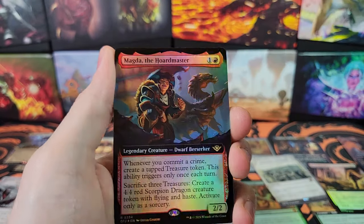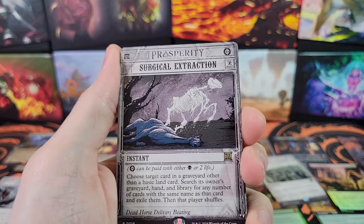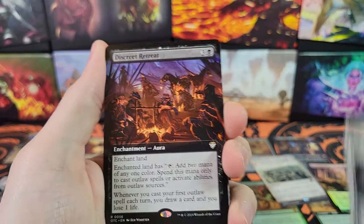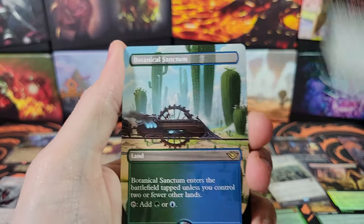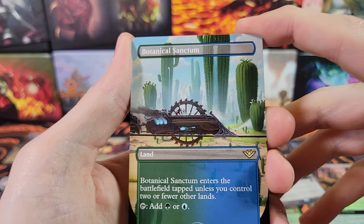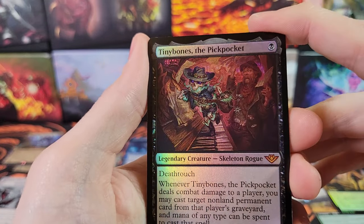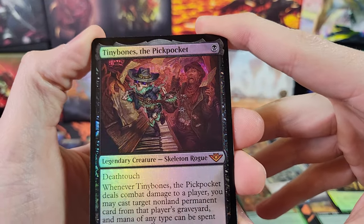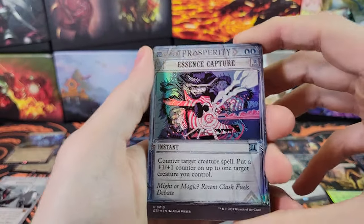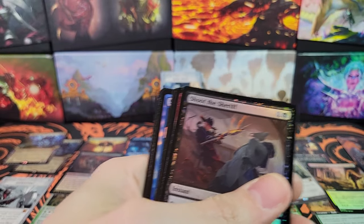Magda the Horde Master and Surgical Extraction — nice reprint! Discreet Retreat, Botanical Sanctum — nice rare land. Tiny Bones the Pickpocket — very cool. Yet another mythic for the pile; we have a huge pile of mythics.